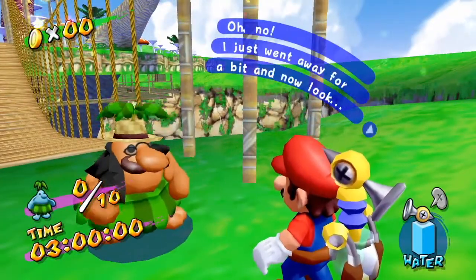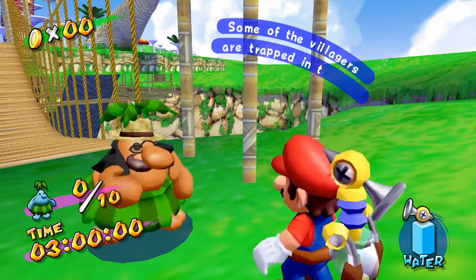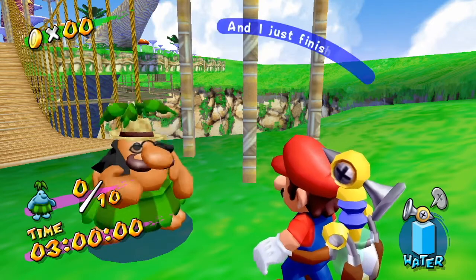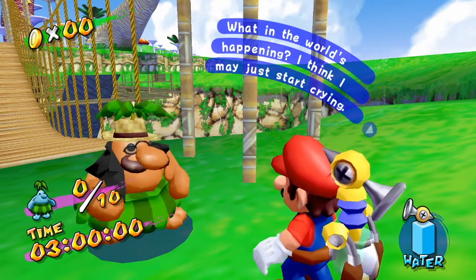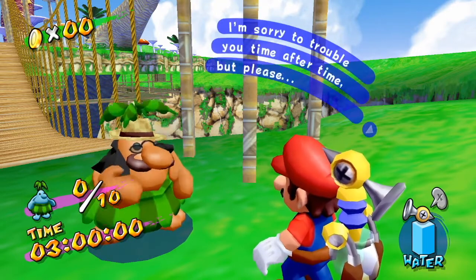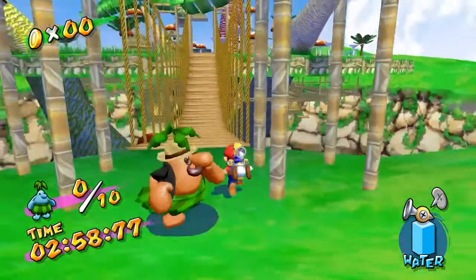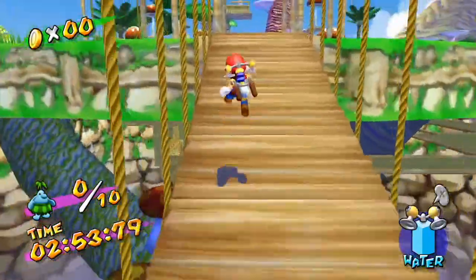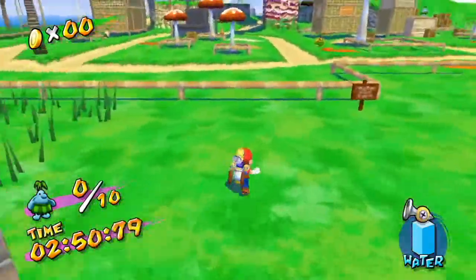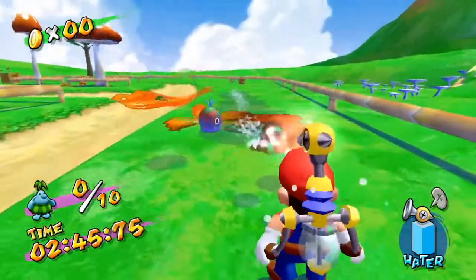Oh no — I just went away for a bit and now look! Some of the villagers are trapped in that burning ooze. I just finished evacuating everyone a little while back. I'm sorry to trouble you time after time, but could you find the time to help us out again? Ten villagers are trapped in the slime. At least this Pianta is a little bit nicer than the hotel manager, who basically talks about tricking Mario into helping, while this mayor is actually distraught and caring about the people affected by the current crisis.